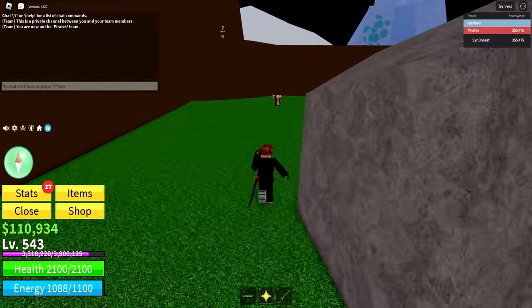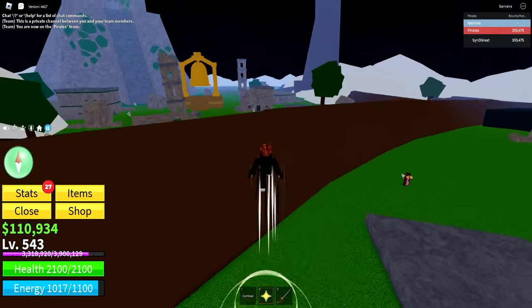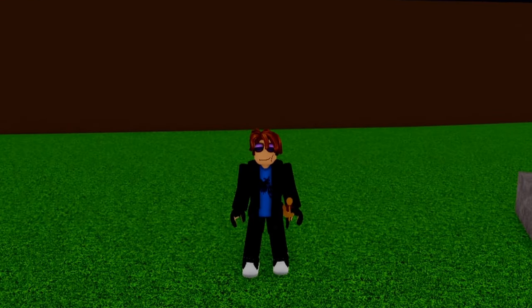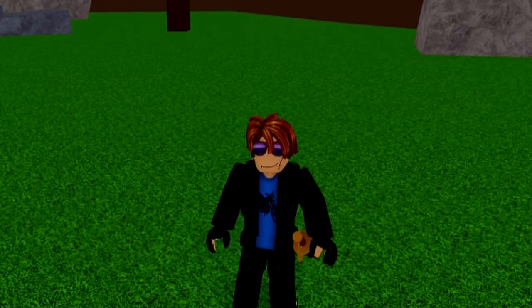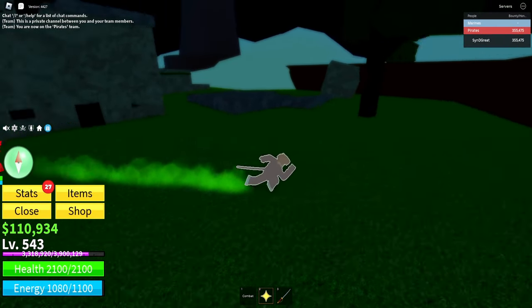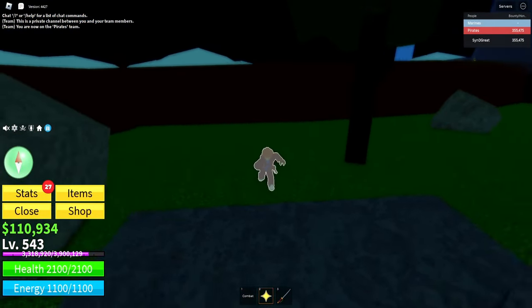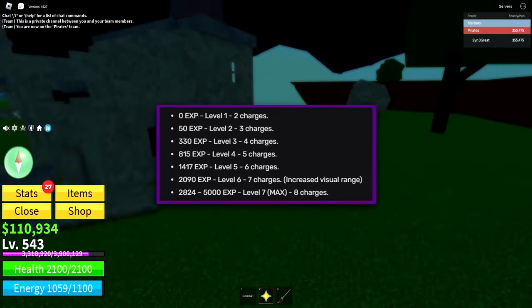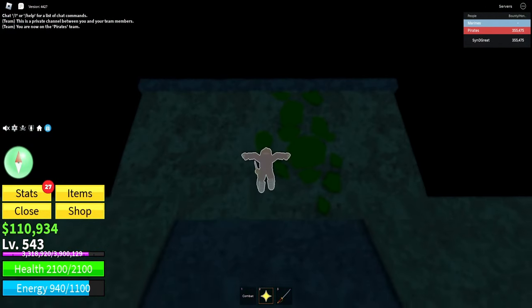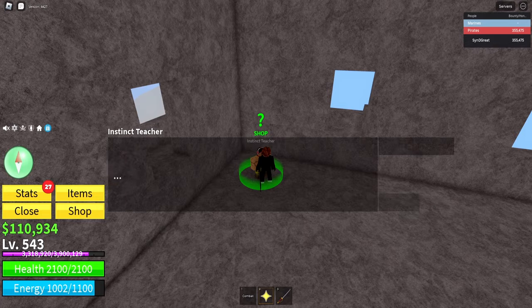Finally for Instinct, all you have to do is dodge. Note that Logias won't work, at least if you have the effect on them. For upgrades, you just have to dodge and eventually it'll upgrade the number to give you even more dodges. I'll put up a list of the XP requirement for each dodge level. The way you check how much XP you have on Instinct is by going back to the instinct teacher.